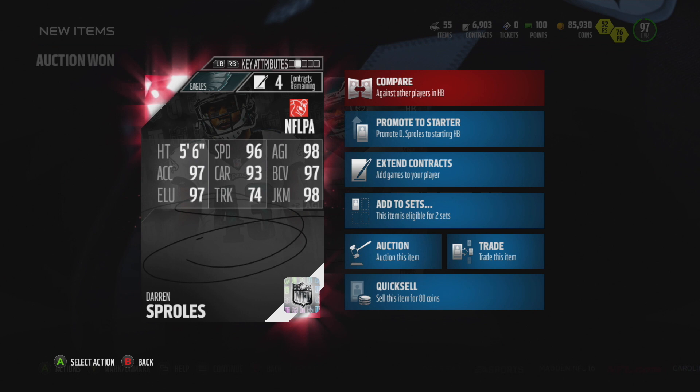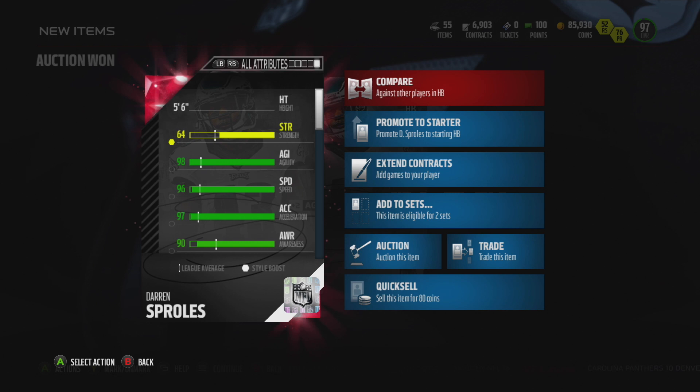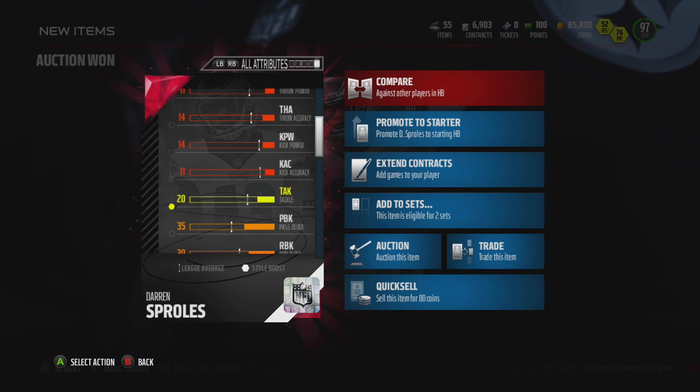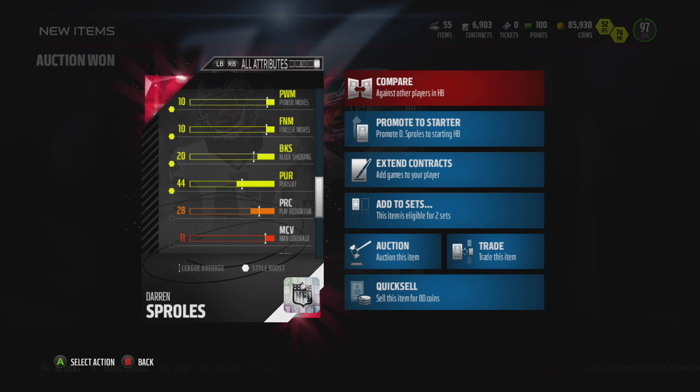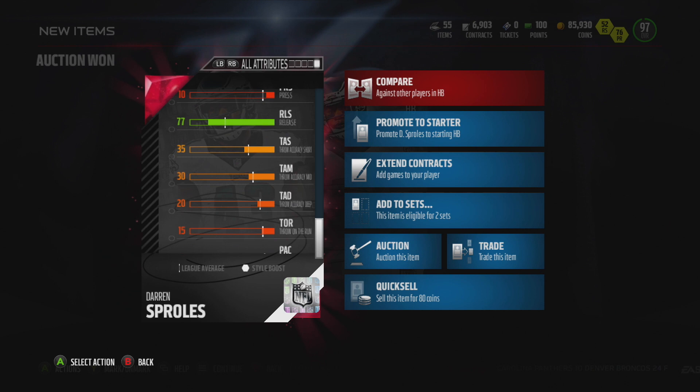One of the things you can't see is that he does have the high motor trait. He has 91 catching, braces against all hitters, and he's not gonna drop open passes. He only has 88 stiff arm, 95 spin move which is pretty good. His spectacular catch is 71, catching in traffic 83, and route running is 88. His pass blocking is in the 40s.